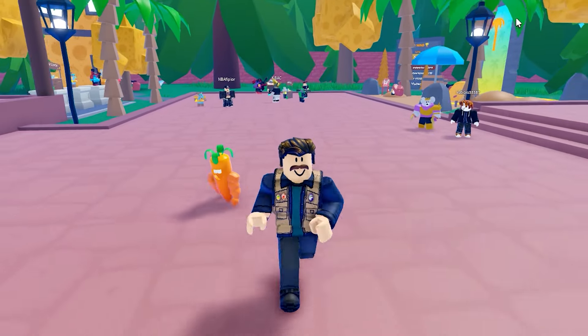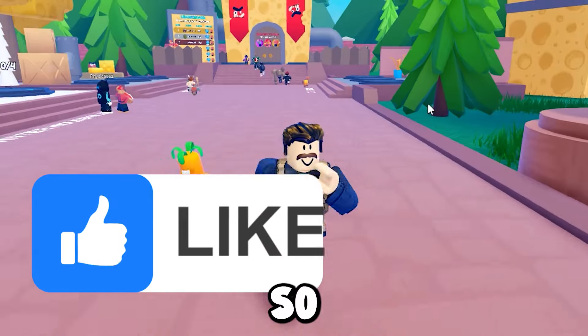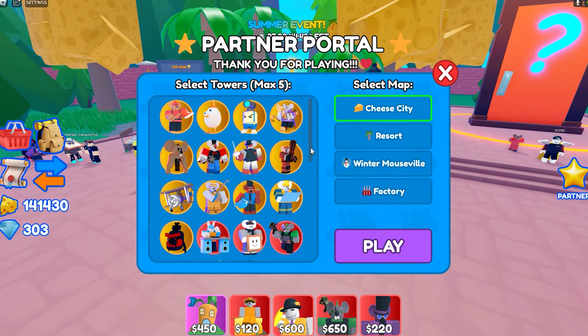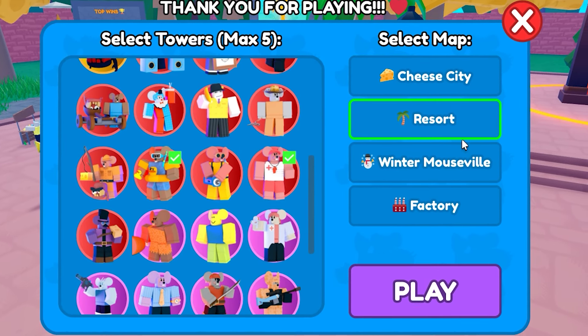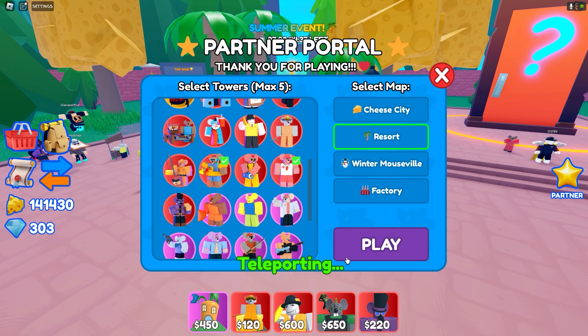If you guys wanna see more challenges on any game, just comment down below and click that like button so I can assure that you guys want me to make more challenges. Let's get this partner thingy, let's get this crab summoner, lemonade mouse, lifeguard and floaty. We're gonna do this on resort because resort is like summer themed. Let's play resort, let's hop in.